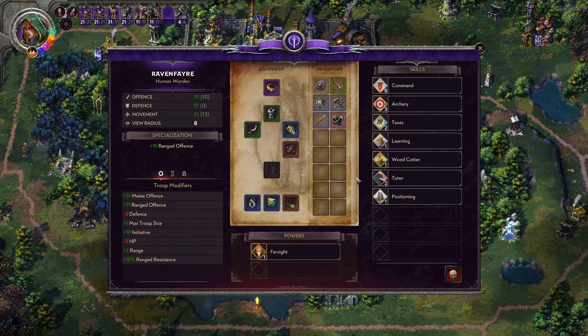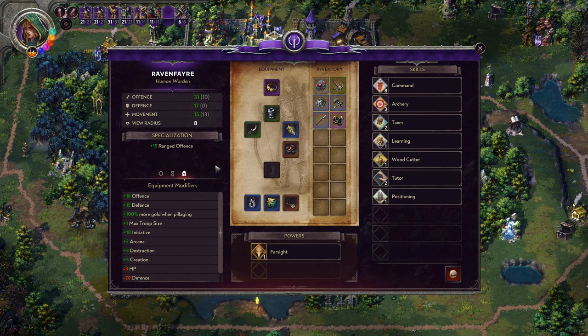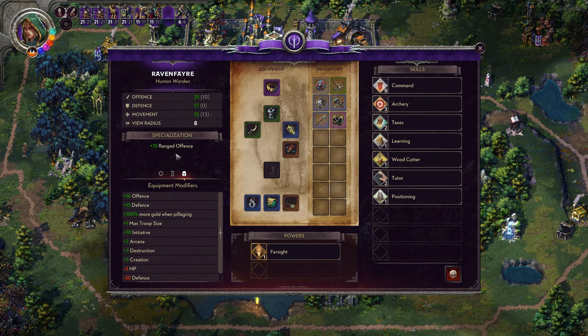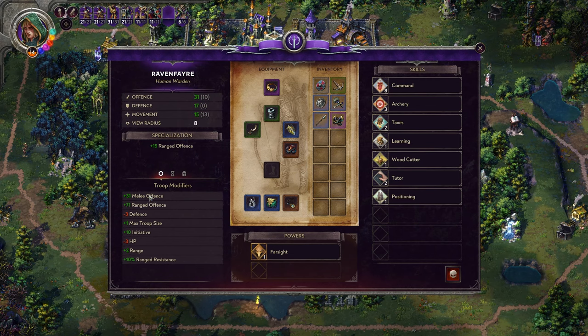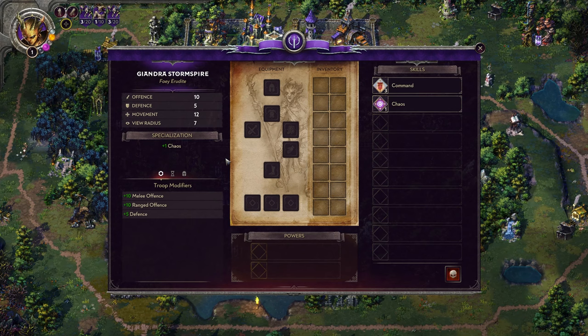If I bring up another character, you can see all these huge modifiers from everything in the skills section contributing to the troop modifiers. Any temporary or equipment modifiers are all put into this location. So for example, I've got 31 melee offense but only 10 actual base offense, and hovering over it gives me every single breakdown of where I'm getting that additional offense. The equipment modifier and troop modifier sections can show a different set of information for certain things.